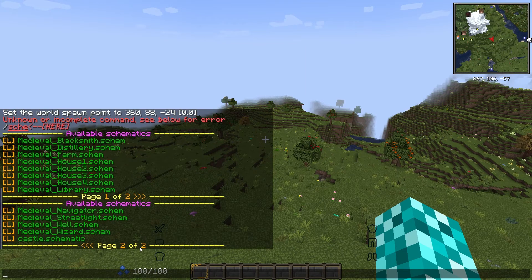These are all the schematics I've loaded in. We've got a blacksmith, a distillery, a farm, a house, another house, another house, another house, a library, and a navigator - I guess like a sign? - and then the castle.